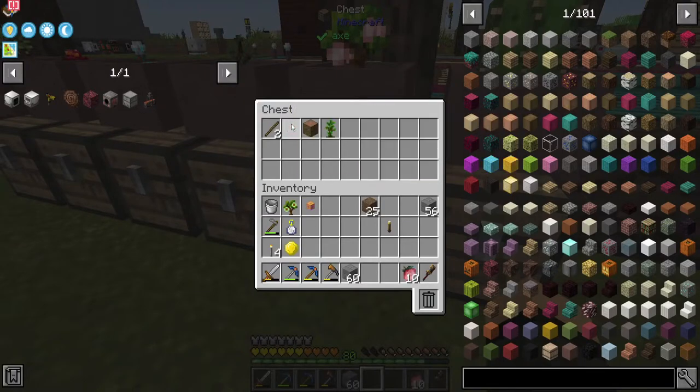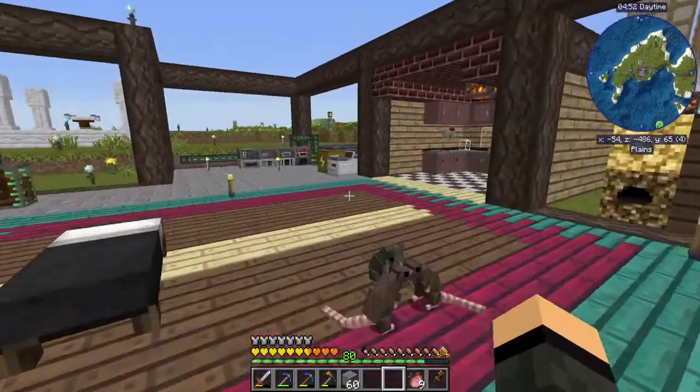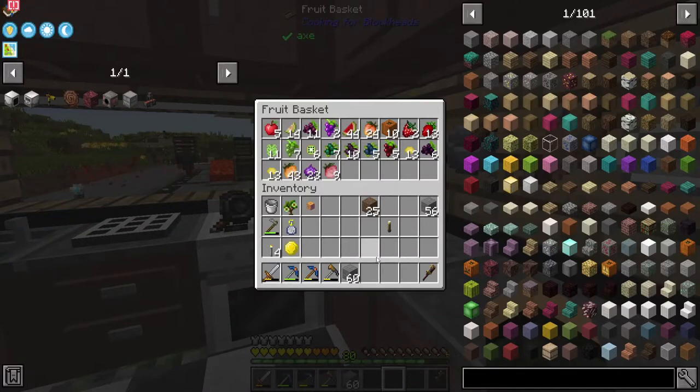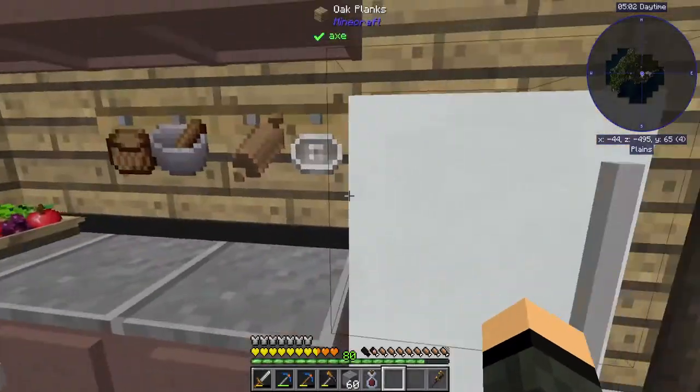We're working on pomegranate now. Let's go ahead and get the pomegranate put away into our fruit basket, which is actually doing rather well. And let's have some blackberry juice, I guess.